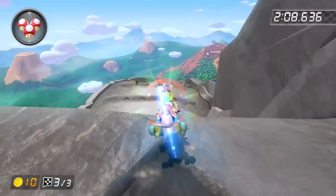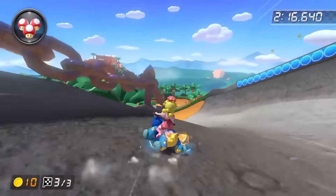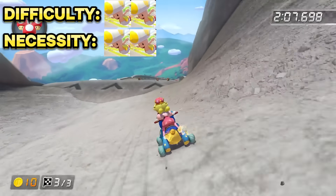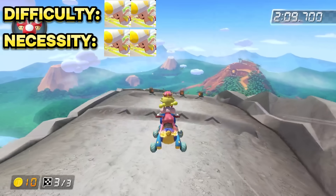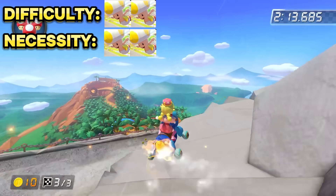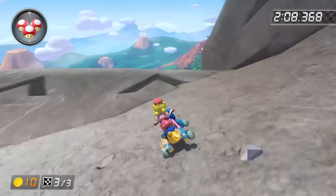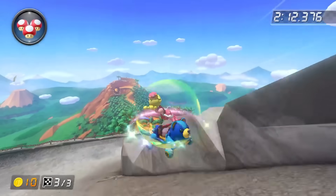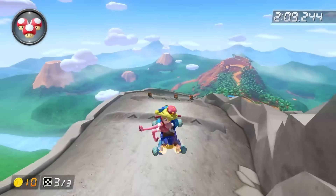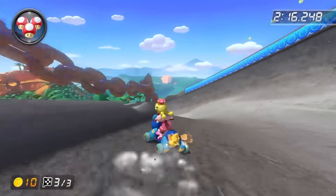First up is the really funky shortcut where you can get over the wall and drive on part of the mountain. You want to start off by tricking off the first ramp as early as you possibly can, most effectively done by shaking your controller as soon as you get to the ramp. Then aim to do a launch trick slap bang in the middle of the second ramp. On the third ramp, trick just to the left of the barrel and you should be getting on the mountain. As soon as you land, perform a right drift and release a super mini turbo on the ground. Actually getting on top of the mountain isn't too hard, but consistently performing this shortcut in the fastest way possible can be quite tricky, and it doesn't save that much time.